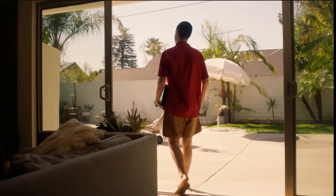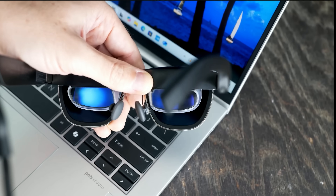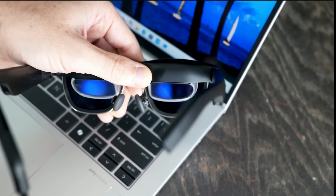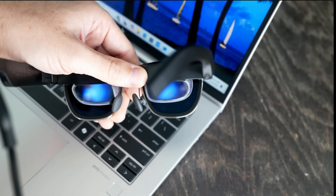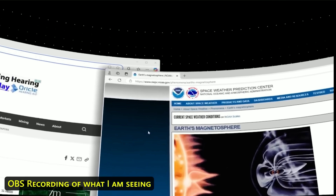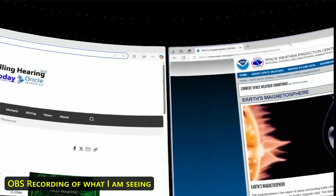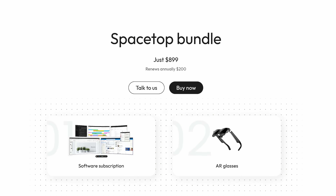Today's video is brought to you by Sightful and their immersive desktop software. You can couple this with the Air 2 Ultra VR glasses and turn that extra monitor that's usually static on those glasses into a whole new augmented reality world. The best thing is it's only going to cost an extra $200 on top of the glasses.